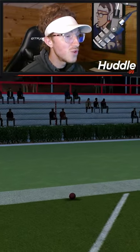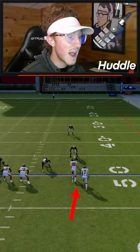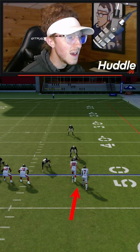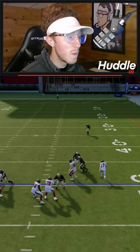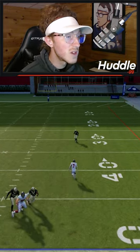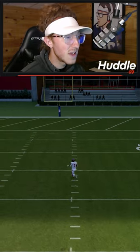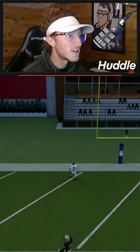Now if we go into replay and look at why this play works, we're actually able to create a little stack here by motioning the receiver in. When we do this, the whip route is going to take both defenders with him, which is going to allow this route to bend to the inside of the field and split the safeties, getting us open for a one play touchdown over the top.